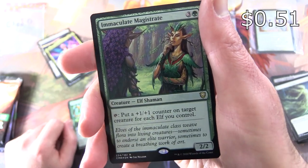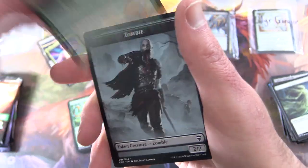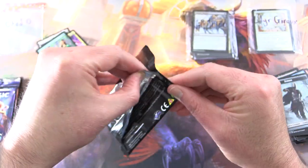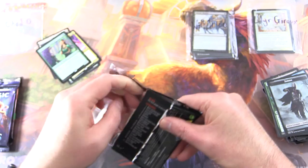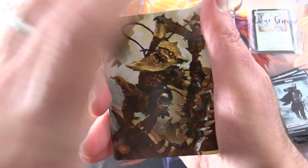Immaculate Magistrate — Creature Elf Shaman, 2/2 for four. Tap: put a +1/+1 counter on target creature for each Elf you control. It ain't a zombie token, okay. On to Zendikar Rising again — see if we can get something nice here.